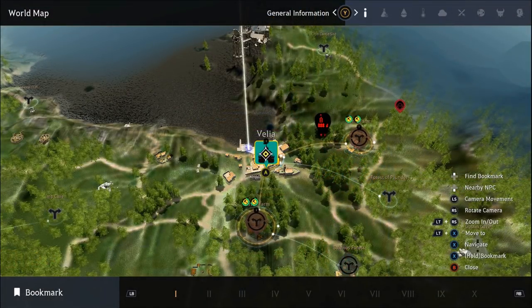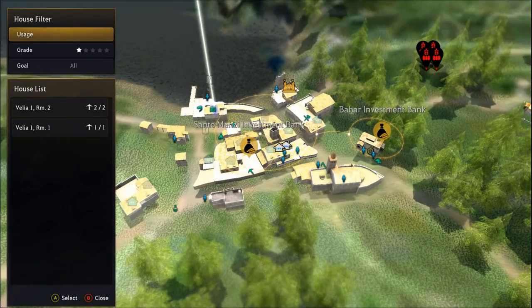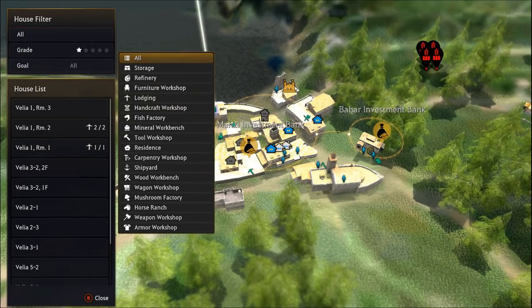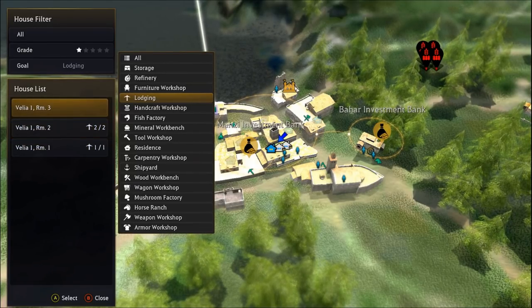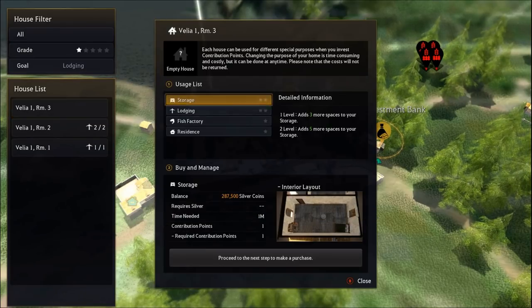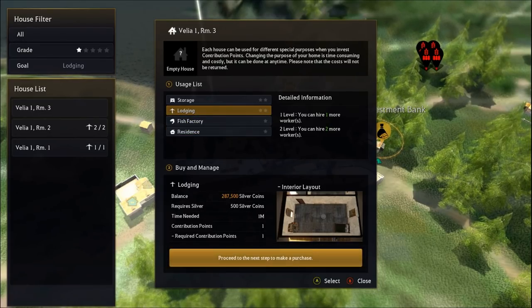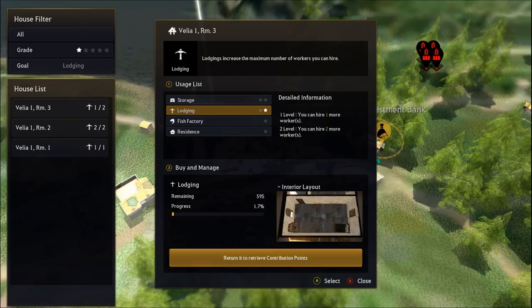Now let's dig into hiring a worker. First, open the world map and select the city you'd like to hire a worker in — we'll use Velia as an example. Press A on the Velia icon, then select Manage Crafting in the upper right. Use the filters to find lodging, which is what you need to expand how many workers you can hire in a city. I have Velia Room 1 and Velia Room 2 already purchased. You must purchase rooms in order, but deeper in the chain rooms cost more CP. You can also upgrade them for a small amount of silver to offer more worker slots per room. Every town automatically has one worker slot already without purchasing a room.